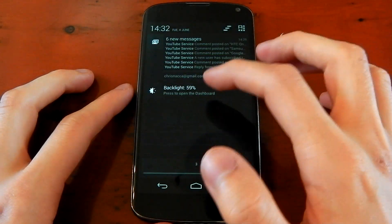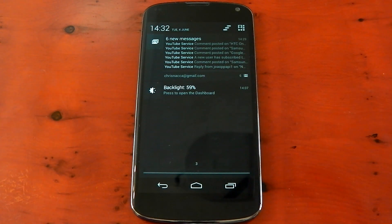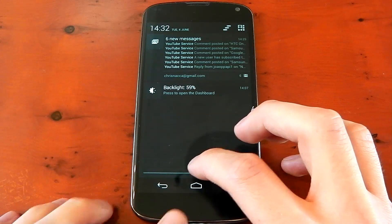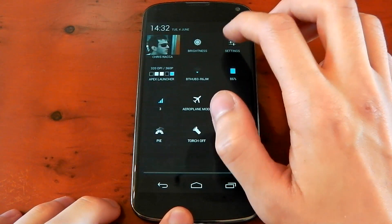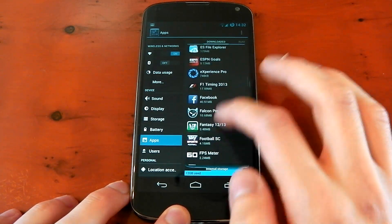Right now I have Lux, which is my auto brightness app. It's a persistent notification, and any of you that have Lux and use Halo will know exactly what I mean. Every time Lux refreshes, it pings Halo, and it's really kind of annoying because you don't want that in your Halo - you don't want to be reminded that Lux is always doing something. They've allowed you to blacklist apps, and it's as simple as going into the settings, clicking Apps, and finding Lux - it's a good example.